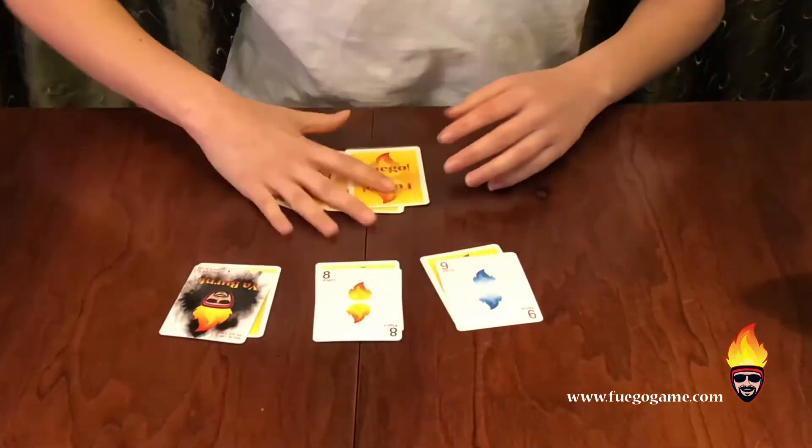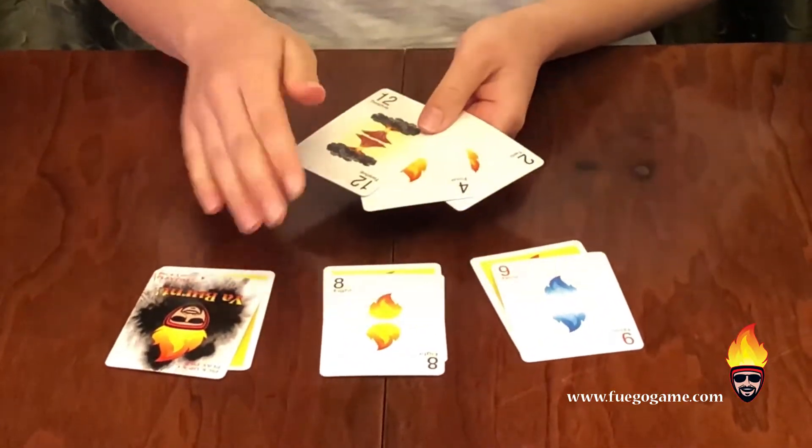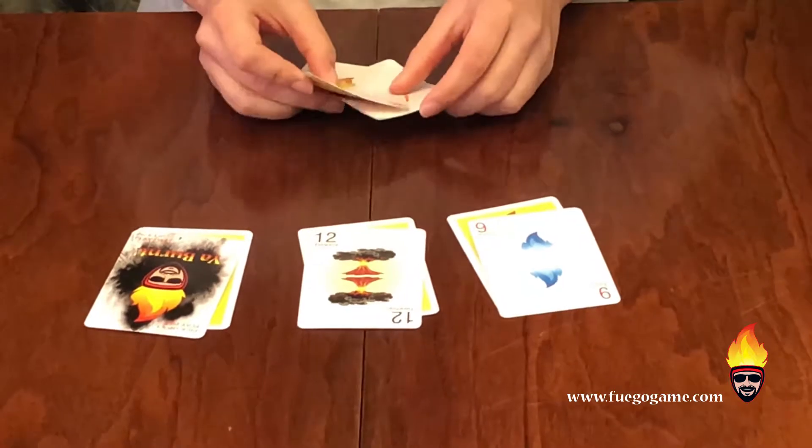At the beginning of the game, you can swap out your best cards that are in your hand for the ones facing up on your spark pile. In this case, my best cards are a 12, a ya burnt card, and a 9.